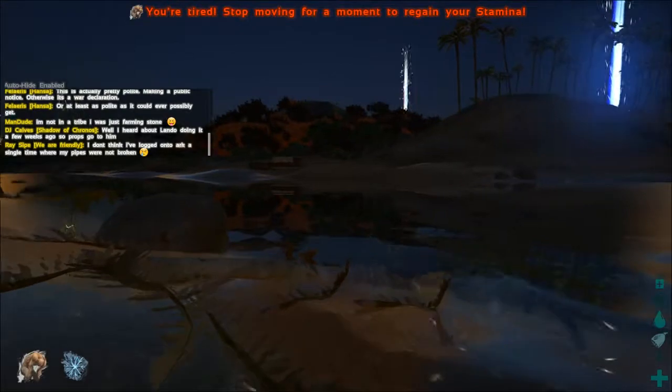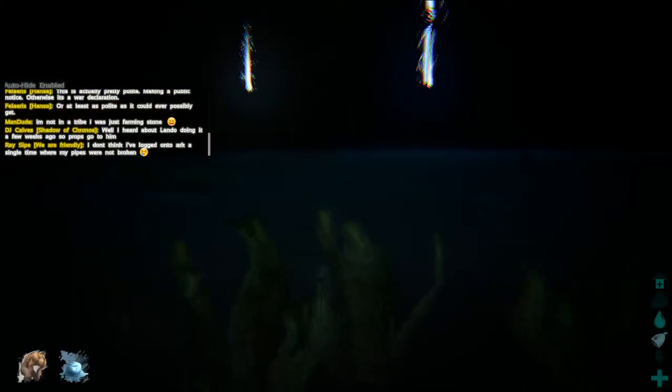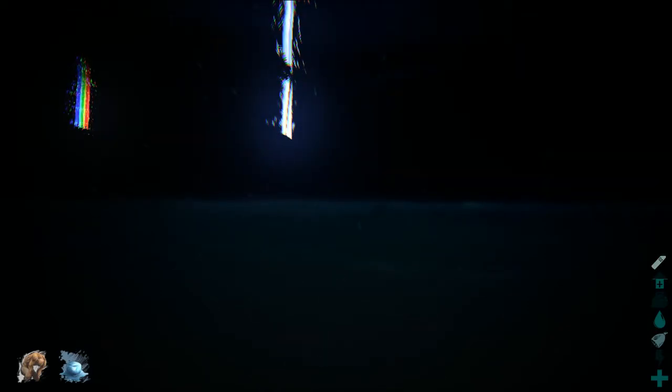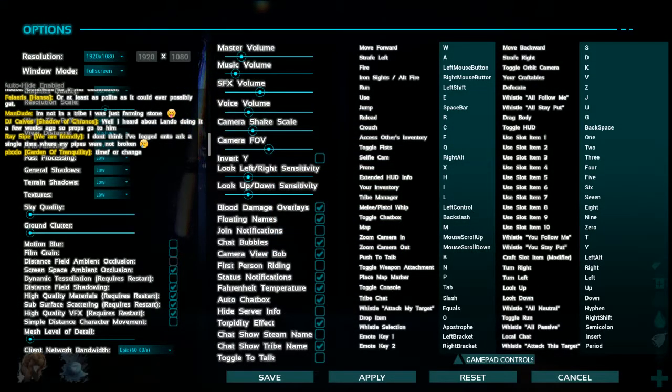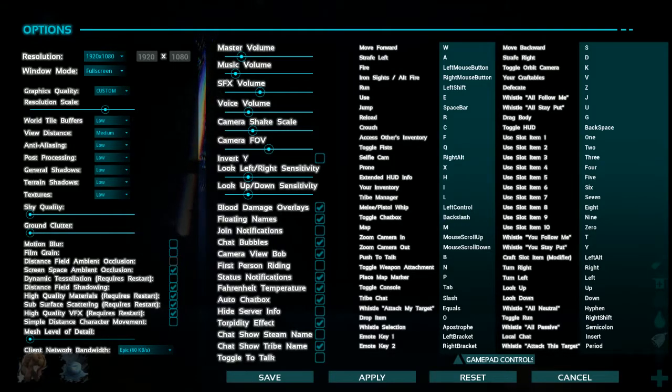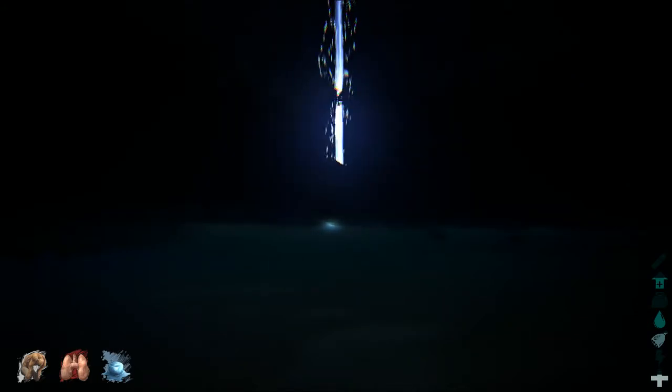A good tip for PC: the console commands r.bloomquality 0 and r.lightshaft 0 will take out some visual effects but make it a lot easier to see certain things. In your options, you can also look at checkboxes for ground clutter and mesh level detail to improve performance. Drowning on purpose right now to get to South 2 where the buddies are.